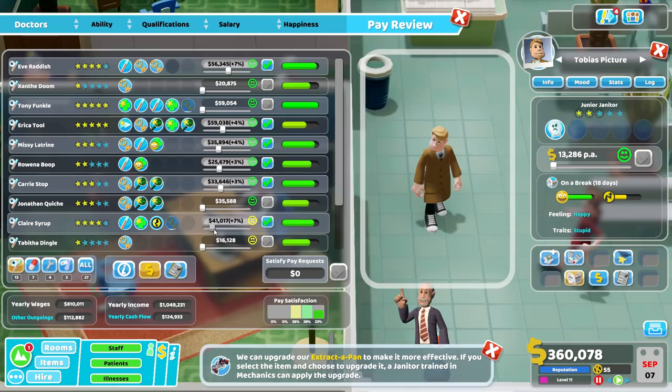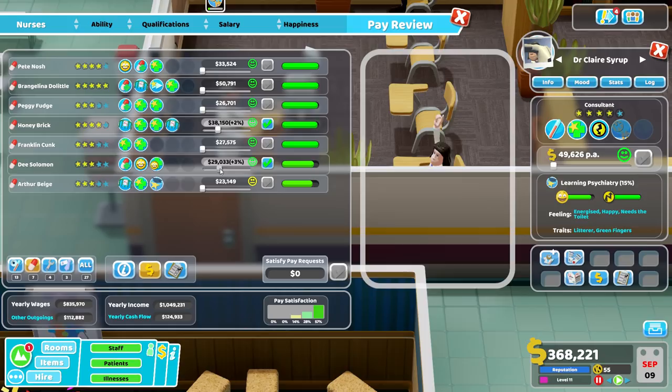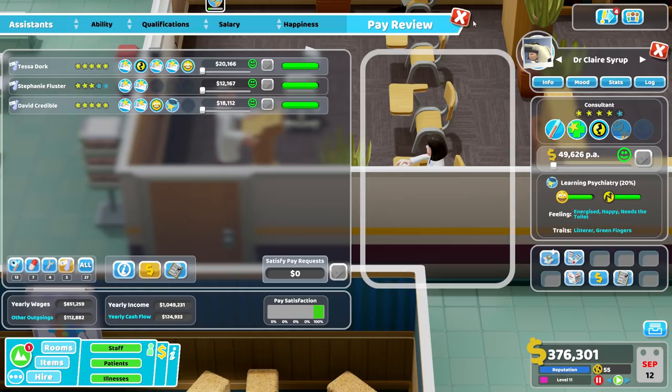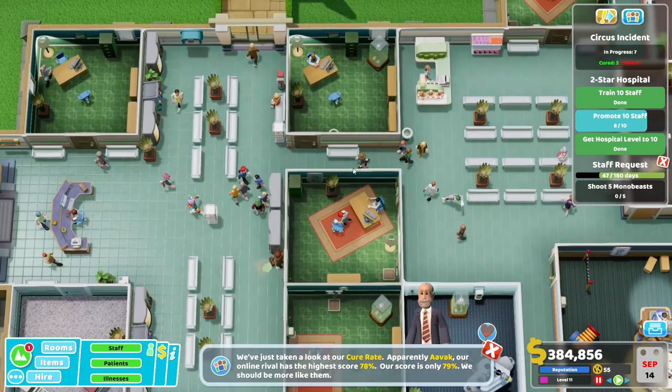Nurses — there we go, there we go, there we go. Keep everybody happy — throw money at the problem. That is what we do in our foundation — whatever we're called, I can't remember. Two left to go — we're so close. Mono Beast — let's find some. There must be some in here somewhere. We've got to get that kudos to unlock some more stuff. Maybe we're not getting enough people coming in with the Mono Beast illness.